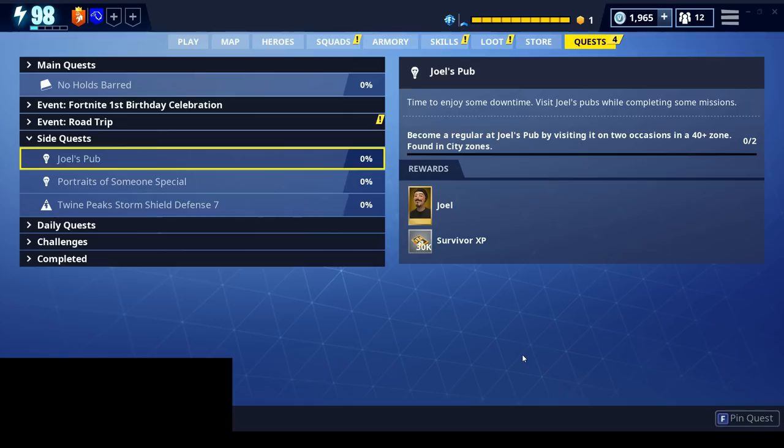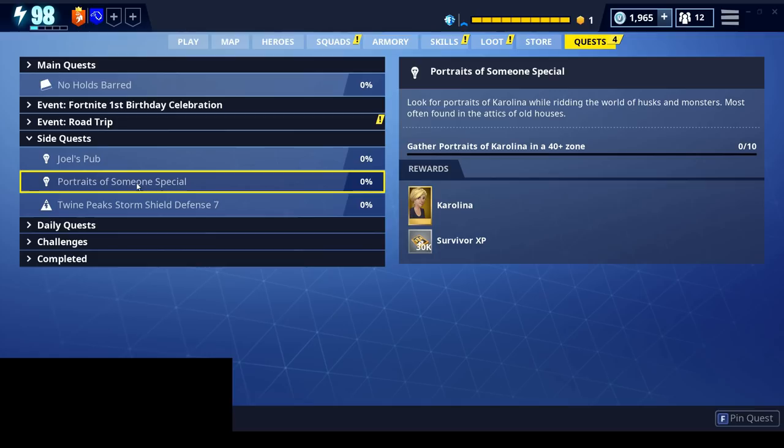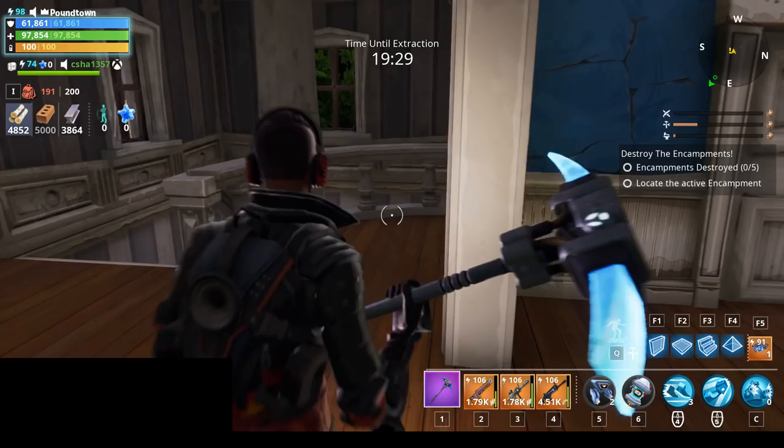I've completed the Mist Monster Hunter quest, and now I've got a couple new side quests. One is called Joel's Pub — become a regular by visiting it on two occasions in a 40-plus zone found in city zones — and I'll get a Mythic Survivor Joel and 30,000 Survivor XP. The other is Portraits of Karolina — look for her portraits while ridding the world of husks and monsters, most often found in the attics of old houses. Gather 10 portraits in a 40-plus zone and I get Karolina, a Mythic Survivor, and 30,000 Survivor XP.